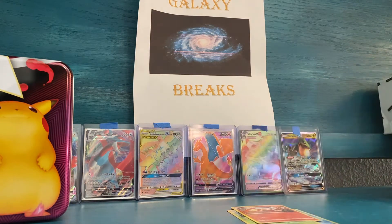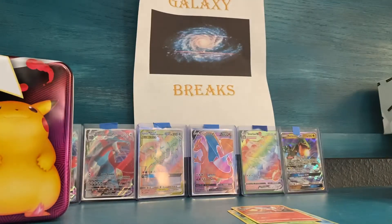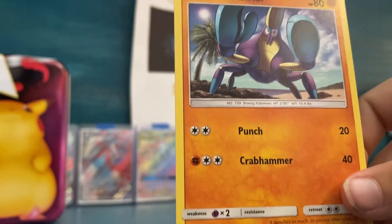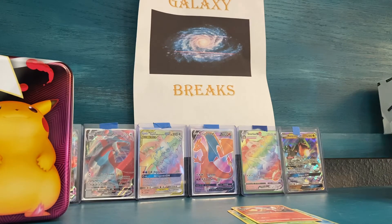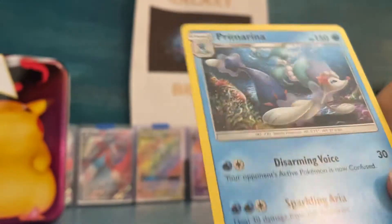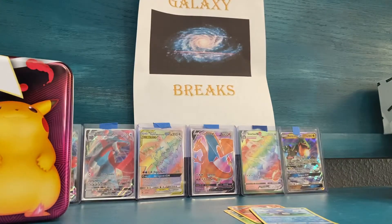Let's see. Poliwag. Sandygast. Eevee — isn't that one of Ellie's favorites? That's my favorite. Eevee! Crabbler — I don't know if I can pronounce that one. Marley. Poliwag Holo — we already have Poliwag, but now it's a holo. A Primarina — this is the one on the cover. Psychic Energy. Spinda. A Curtain. And a Rare Candy.